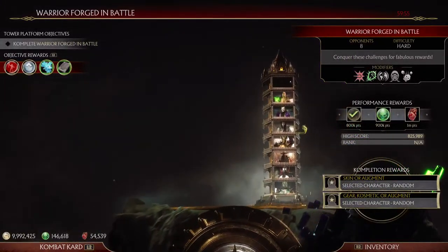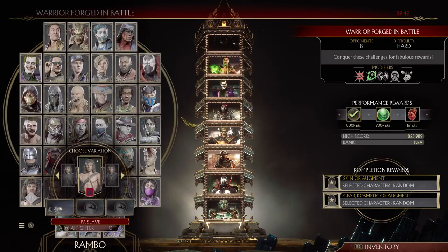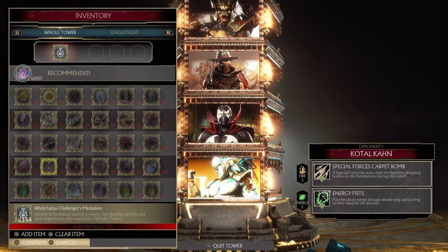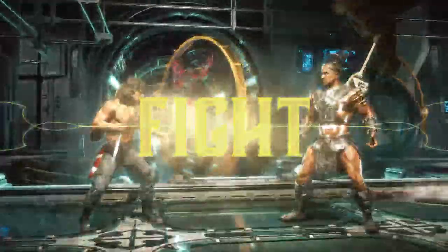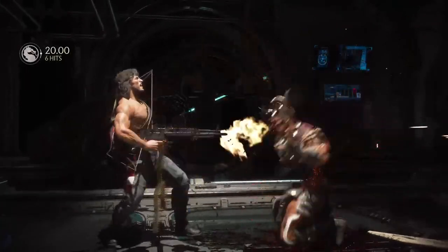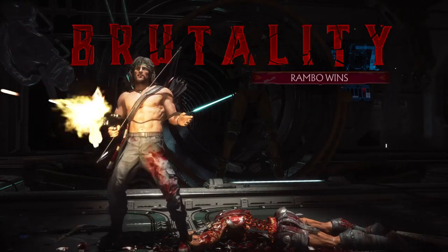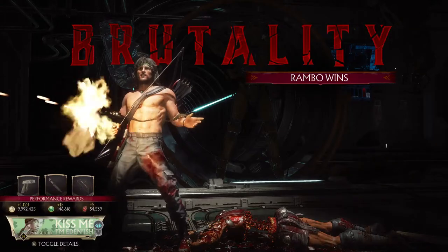Alright, warrior forged in battle — let's go. Let's take Rambo. Rambo is really good at clearing everything — one of the best builds in the game. I would also say Frost is also really good. Your augment build of preference will totally work too. These fights should not be too hard. There are a lot of modifiers going on.